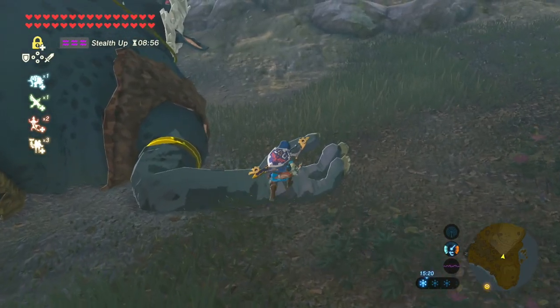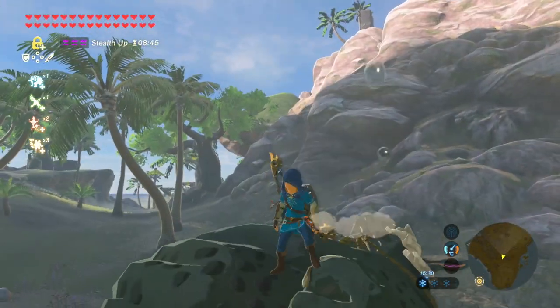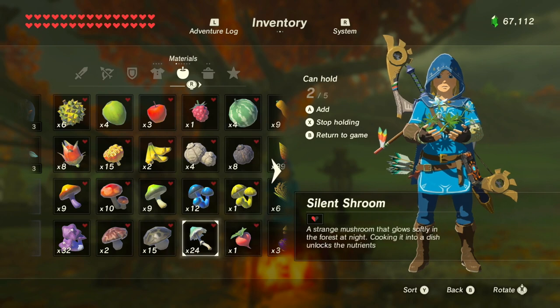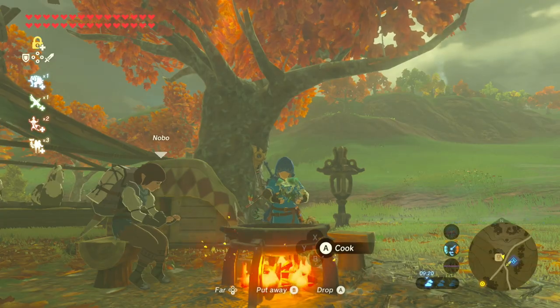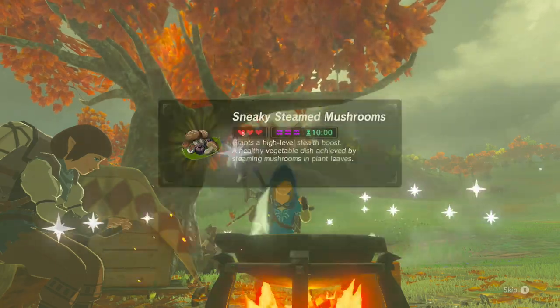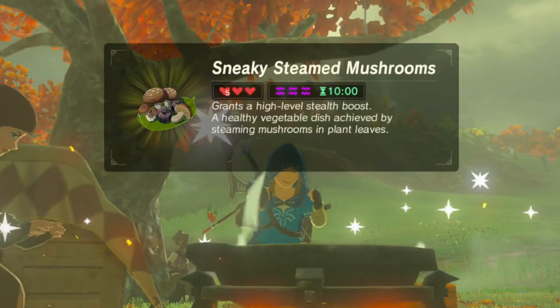Now let's move on to how to cook recipes for maximum stealth boosts. Use two silent princesses and three silent shrooms — chuck it in the pot, let it cook. We get sneaky steamed mushrooms, which gives us level three stealth for ten minutes and seven hearts.